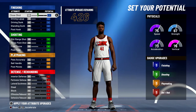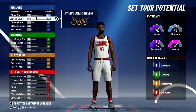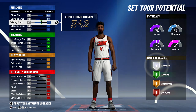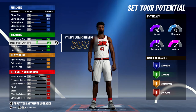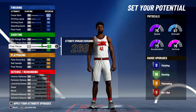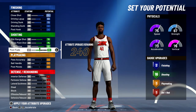For your attributes, you're going to set your close shot to an 84, bring your driving layup up to a max 69, and max out your driving dunk — that's going to give you two finishing badges. For shooting, you're going to max out your mid-range shot, max out your three-point shot, bring your free throw up to an 86, and bring your post fade up to a 65, giving you 16 shooting badges.